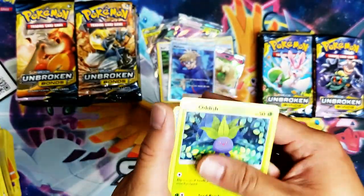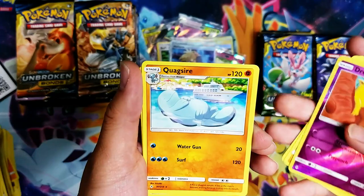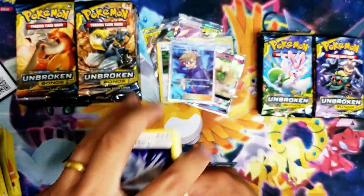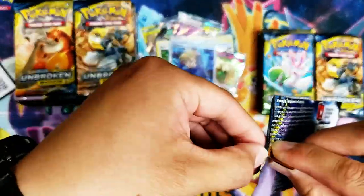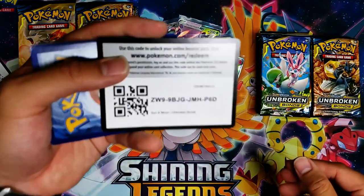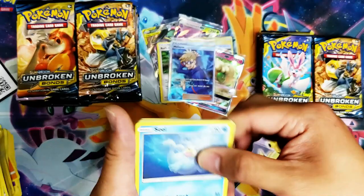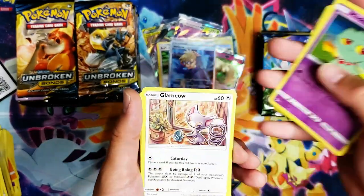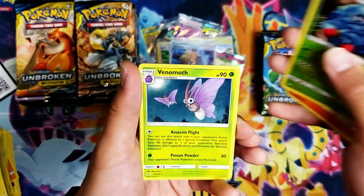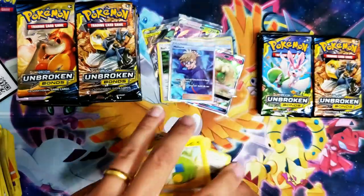Sandshrew, Drowzee, Quagsire, Dark Energy, Poke Gear 3.0, Triple Acceleration Energy, Tentacruel. Seel, Gligar, Misdreavus, Glameow, Growlithe — we have a Tangrowth here. Sleeping, which I should probably be doing in about two or three hours. Venomoth, Psychic Energy, Power Plant, and a Charge Bug.